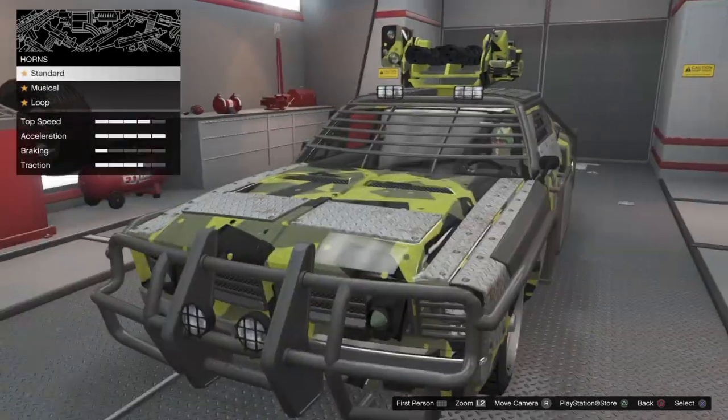You can see I'm customizing the Tamper right here, but the sad thing is you can't customize any supercars whatsoever. I brought up my supercar and pulled up to my MOC and look at that — it just doesn't let me customize it. This is something I've been wanting in GTA Online since the MOC came out.